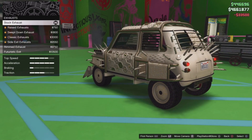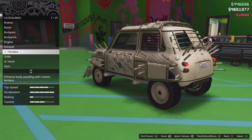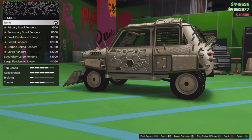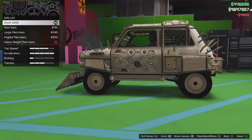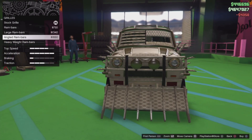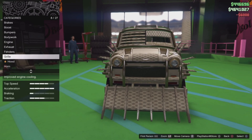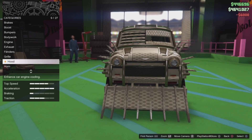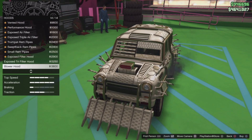Obviously get EMS Level 4 in the Engine tab. For Exhaust, go down to the Futuristic Exit one — that's 10k. For Fenders, get the Large Fenders with Livery and Grills. Next, Heavyweight Ram Bars — this locks the cost in and will cost more. For Hood, change from Stock to Blower Hood, which is 14k.